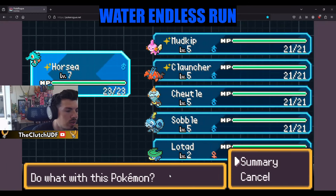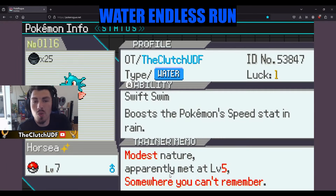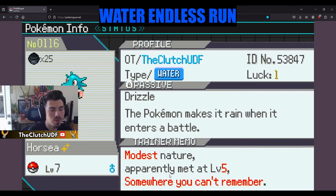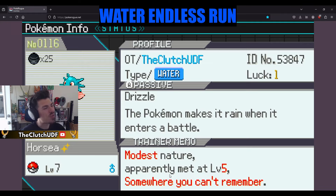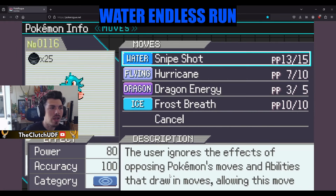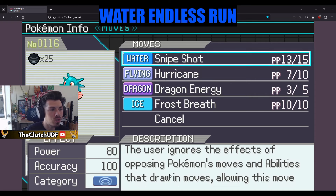Good morning, we are obviously doing the water run. Let me introduce you to the team. We got a Modest Kingdra with Swift Swim passive and Drizzle — we were tired of running into the Archie maxi guy who brought his own weather, so we decided we're bringing one of our own. We're rocking Modest because with Swift Swim we should be able to outspeed everything. Egg moves: Snipe Shot, Hurricane, Dragon Energy.